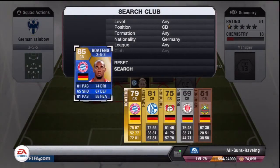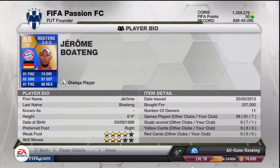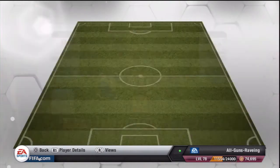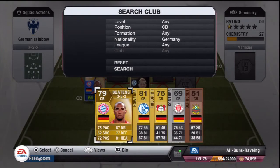On to the left centre-back, we do have Team of the Season Boateng. I really did enjoy his normal card and to give him a pace increase to 81 is absolutely brilliant - he's so hard to get past, very strong, very fast and very good in the air. He's got 81 pace, 87 defence and 88 heading, also 81 passing. He's got 4-star weak foot, 3-star skills. Paid 237k for him and definitely recommend you try him.